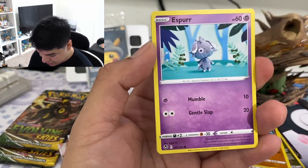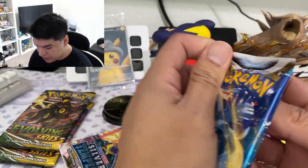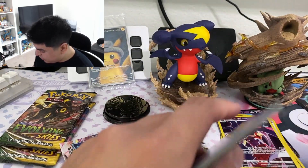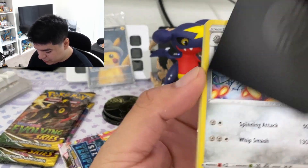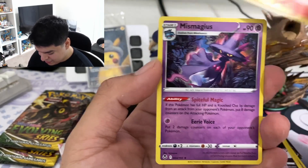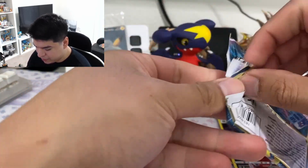Remember — you get what you get and you don't get upset. We get a Malamar and an Archaeops. I am excited for the newer set coming out — the Paradox Rift in November. I did pre-order a bunch of those. We get a V-Star marker card, the first one. Hopefully that set is better than Obsidian Flames, because Obsidian Flames was really bad in my opinion, one of the worst sets. I actually think Chilling Rain is a really good one — it's always been good to me.